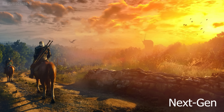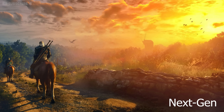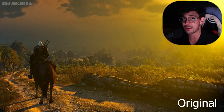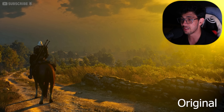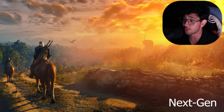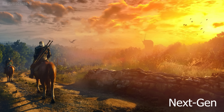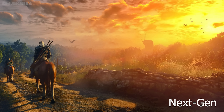Another major change I noticed is that the terrain quality looks much more realistic in the next-gen update. In the original game you also have stones located in the same locations, but you're not able to see them because the game doesn't produce realistic shadows. This is one of the biggest reasons certain objects and details on terrain are hard to see — the shadowing and lighting system in the original was not very good compared to modern ray tracing technology. Also, the view distance in the next-gen update is much better; you can see the windmill clearly in the distance, whereas on the original version it's barely visible.